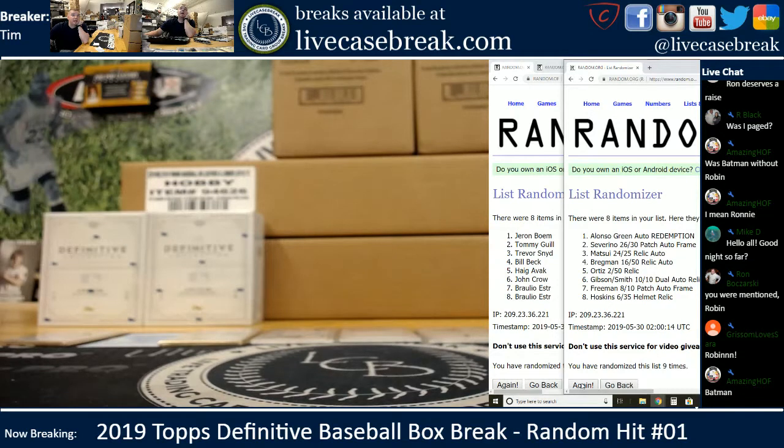Jaren gets the Alonzo Green, Tommy G the Severino, Trevor the Matsui, Bill B the Bregman, Haig gets Big Papi. At least Crowder, you got the Cardinals dual — what are the friggin odds! And Braulio, you got the Freeman Patch Auto Frame and the Hoskins Helmet Relic.